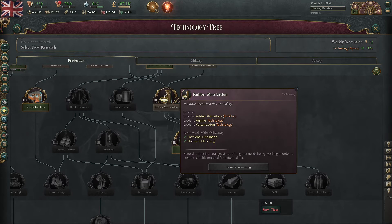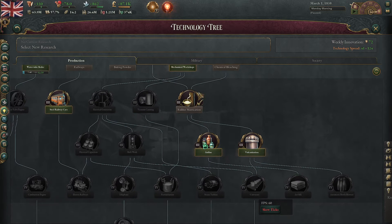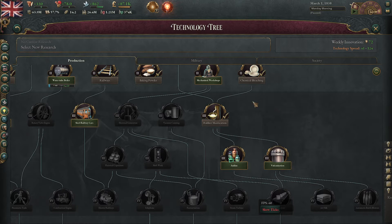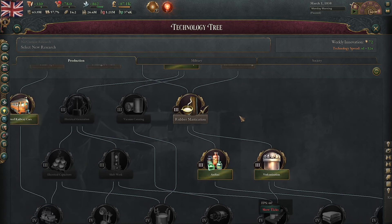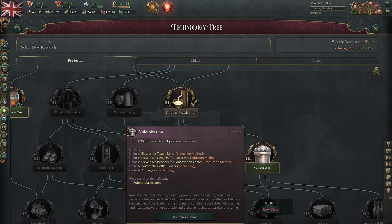So picking up rubber mastication is not really as high a priority until you're at the point when you can do rubber mastication into vulcanization, which requires more commitment in terms of research. But once you get there, rubber starts getting pretty good.